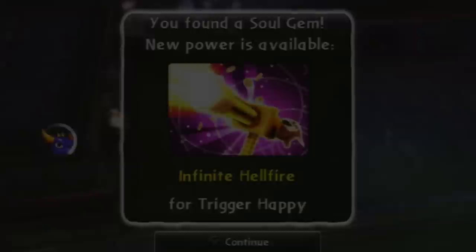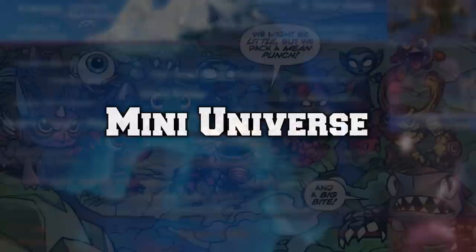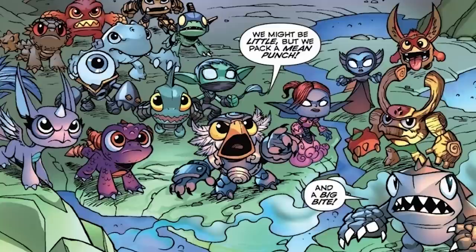The Mini Universe is the theory that Minis and Skylanders come from another universe called the Miniverse, where everything is smaller. However, this is easily disproven since Minis are treated as kid versions of Skylanders, not shrunken versions.